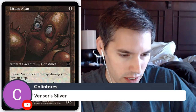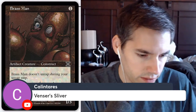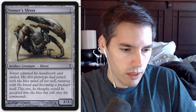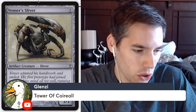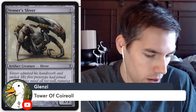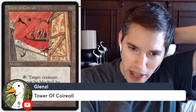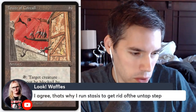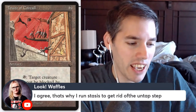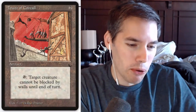Venser's Sliver — just five mana for a 3/3 creature, very watered down. Tower of Coretap Core — target creature can't be blocked by walls until end of turn. We saw that one. Someone says: 'That's why I run Stasis to get rid of the untap step' — wow, the hidden utility of Stasis and Voltaic Key to break Brass Man.